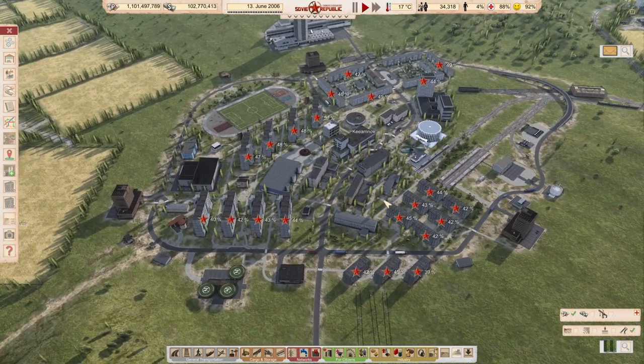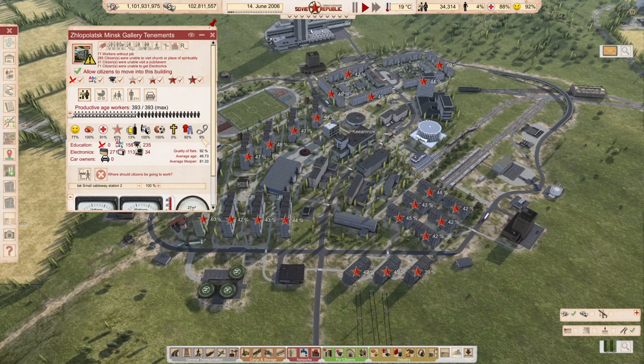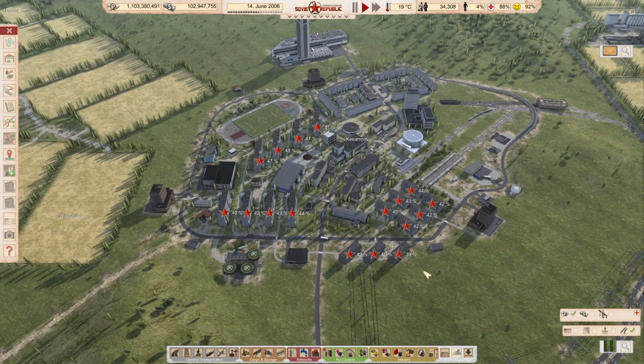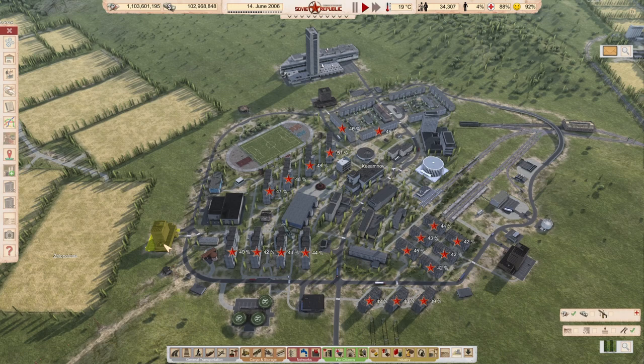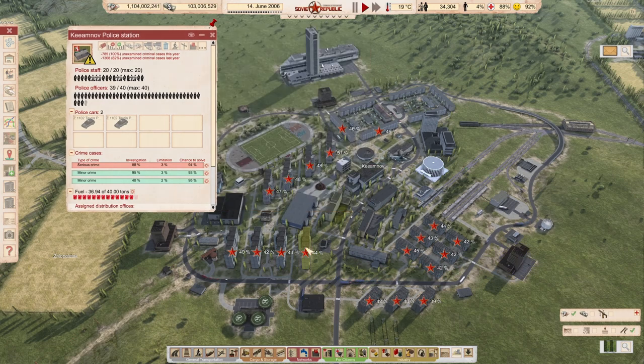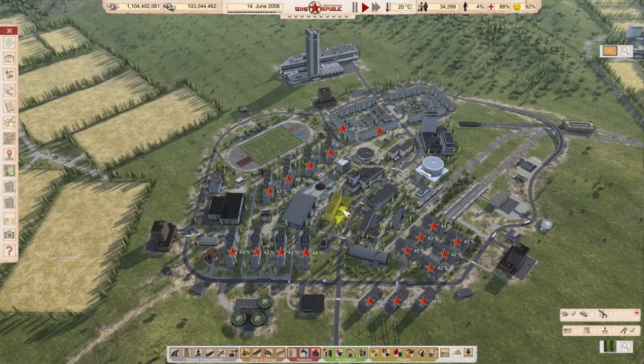What did it do? Well, we had a criminality level of 12% and now we see it already going to 9%. I ran it until October in my test and the criminality level went down from 12% to 6%. So I do expect that the criminality level will continue to decrease, and therefore the loyalty level rises and happiness rises. This is how you fix Kiemnov.